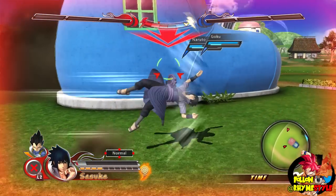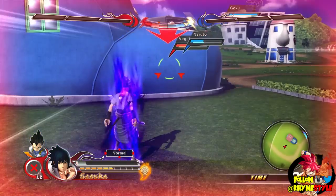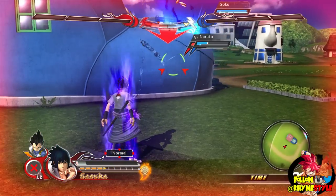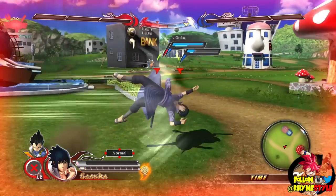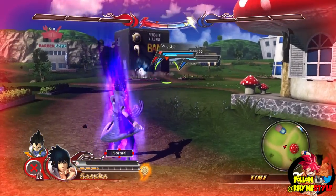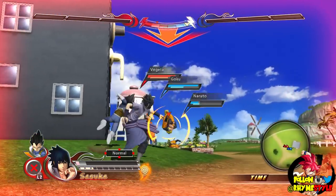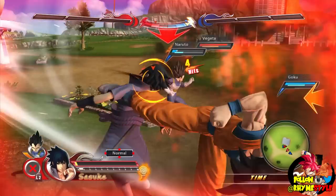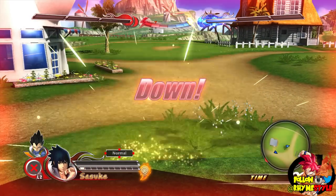Every character also has a unique ultimate attack activated when you do enough damage in battle. For example, Naruto goes into Kurama mode and fires a Tailed Beast Bomb — you transform first, then fire. Yusuke fires his spirit gun that he fired against Toguro. Goku has a Spirit Bomb. Sasuke has a Susano'o. Basically, the ultimate attacks are the iconic moves from the characters we grew up watching, which is exactly what their ultimate attack is. So it's pretty simple, but still a lot of fun.